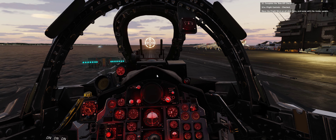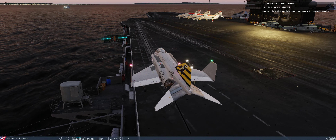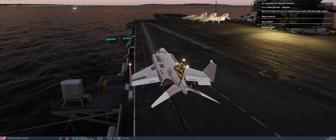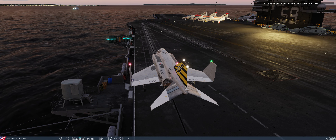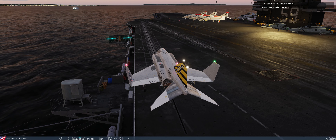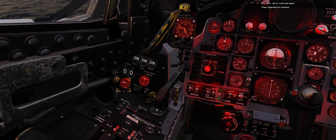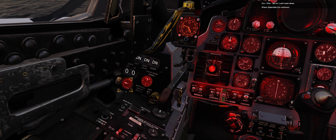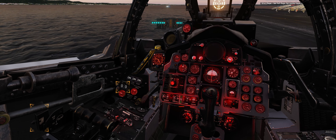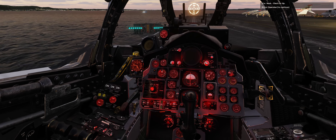Complete the takeoff checklist. Flight controls — checked; move the flight stick in all directions, and same with the rudder pedals. Wings — unfold wings with Right Control plus P. Trim — set to one unit nose down. Flaps — set full flaps for carrier launch. Hook — check it's up.